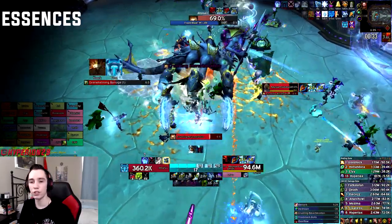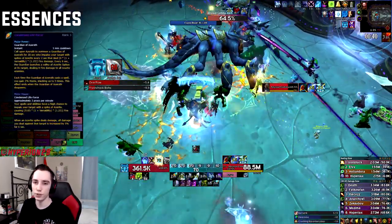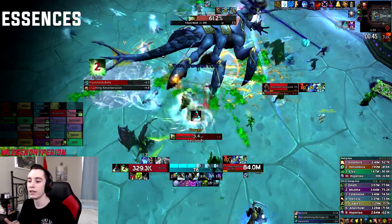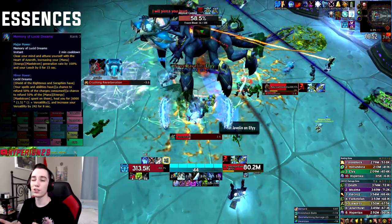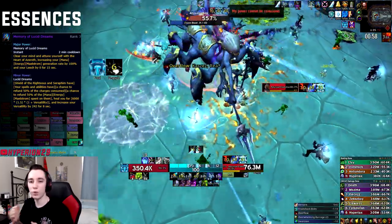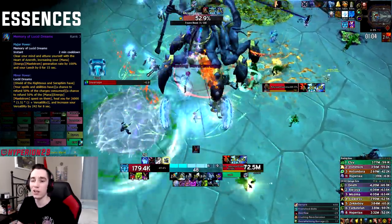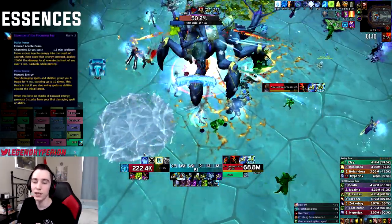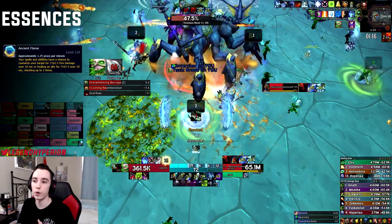For single target, the major slot essentially has two choices: Condensed Life Force rank 3 or Lucid Dreams rank 3. In most situations I suggest running Condensed Life Force, though it is fight-time dependent. If you run Condensed Life Force major, you always want Lucid Dreams minor. If you run Lucid Dreams major, you don't necessarily need Condensed Life Force — you can take Essence of the Focusing Iris or Ancient Flame in your second minor slot, or once your neck level is high enough, take both.